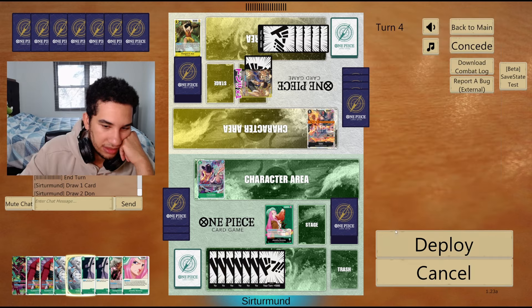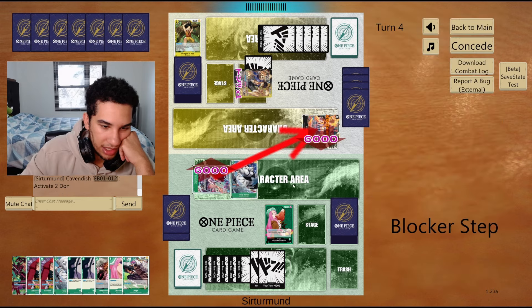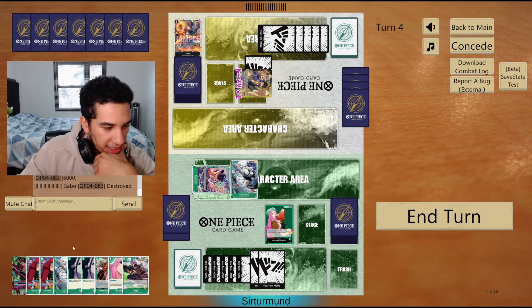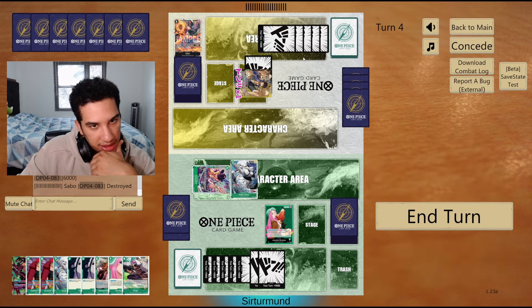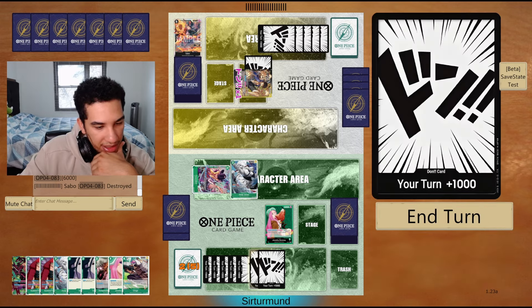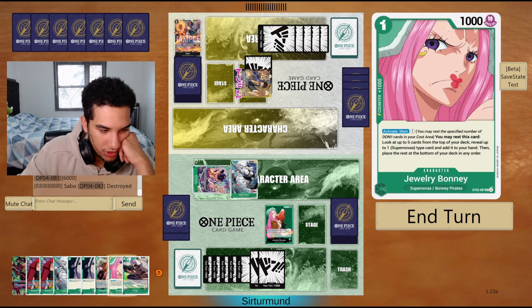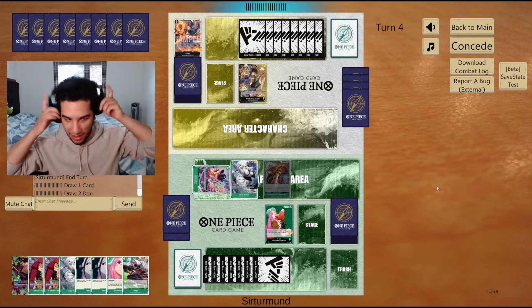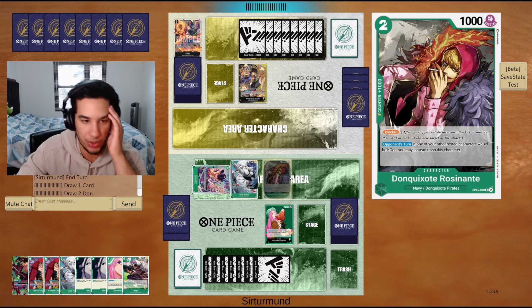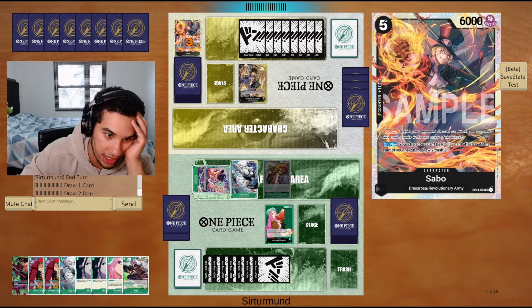I guess we can go Hody Jones here, and I just attack into it, get my two Don back. Opponent let's go of it. We'll play this little Bonnie here. I can play the blocker next turn — we're at 7. I don't want to take that much damage, right? I'm already at 2 because I played the Hody Jones.